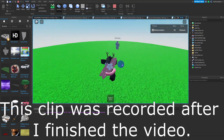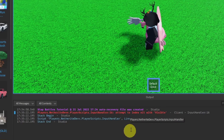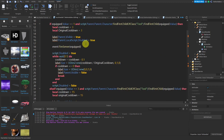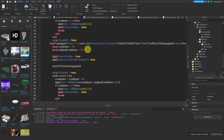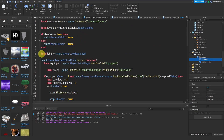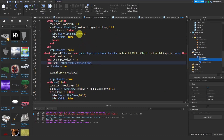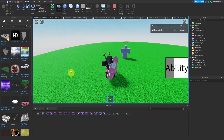A bug was found: clicking E, resetting character, then clicking E again throws 'attempt to index nil with Visible'. To fix this, in the InputHandler move the `local label` variable inside each event — after the `local originalCoolDown` line for both events. Do the same in the LocalScript — cut the label variable from the top and paste it after `originalCoolDown` in both events. That fixes the bug.